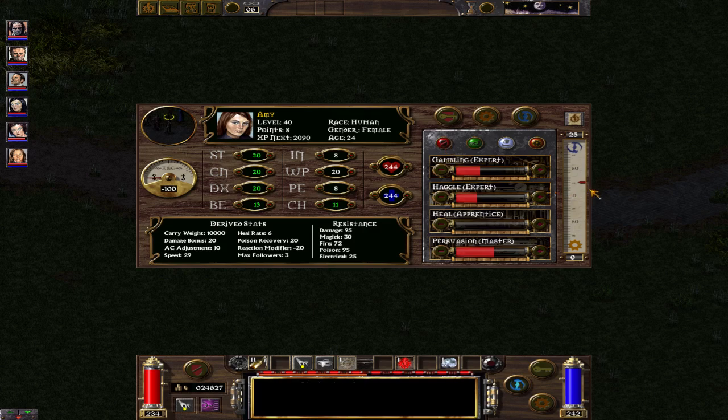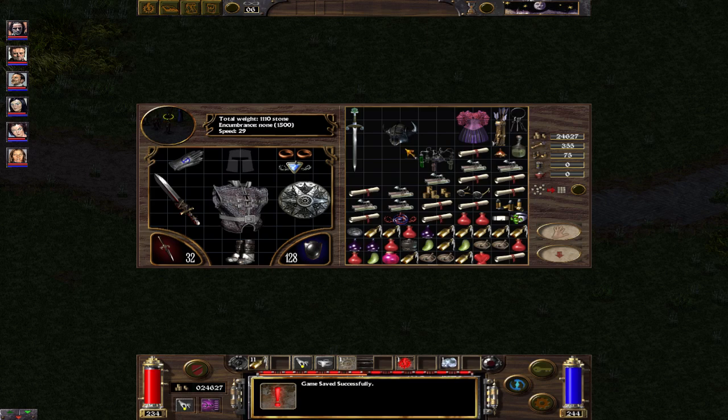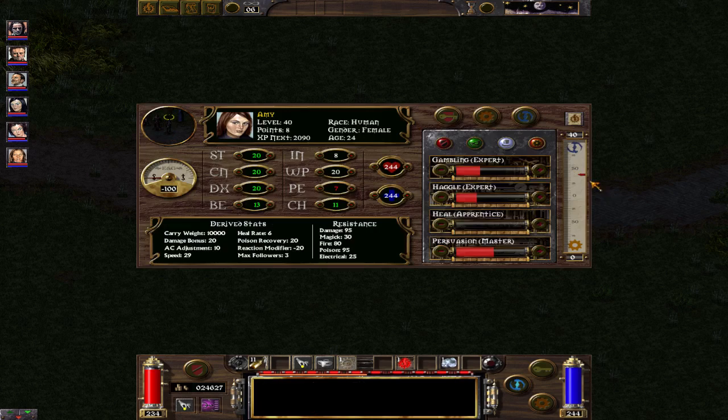Your magic aptitude determines the strength of magical items. My magic aptitude is 25. You need to boost your own magic aptitude in order to equip items that are registered as stronger.